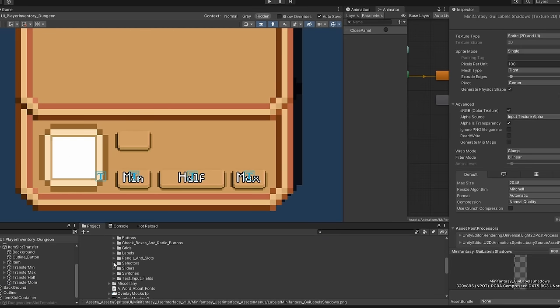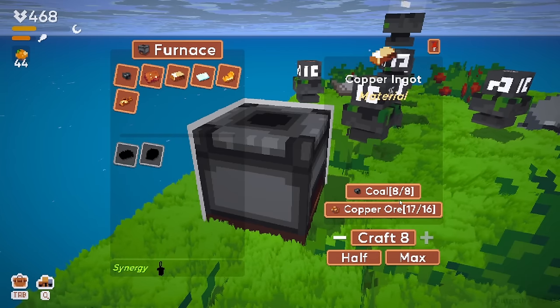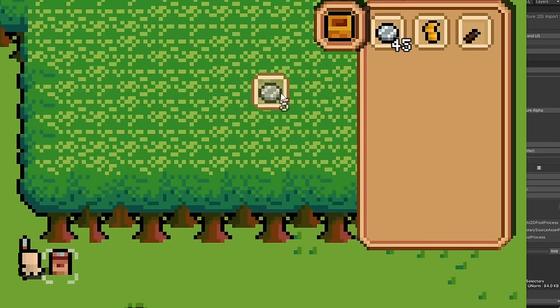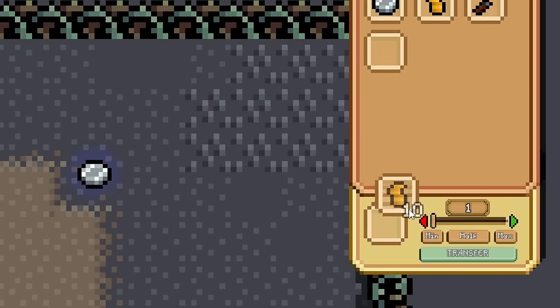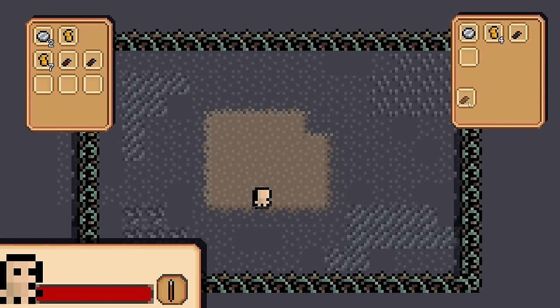In every game that features multiple inventories, there is always a way for the player to handle stacks of items. I opted for a solution where when you drag a stack of items to another inventory, it opens a panel where you can set how much of the stack you want to transfer. You can set it to the min, max, or half of the amount, and I also learned how to create a slider to set a custom amount. I made it so this panel doesn't appear when you're dragging a non-stackable item, and I figured that was enough for the inventory system — for now.